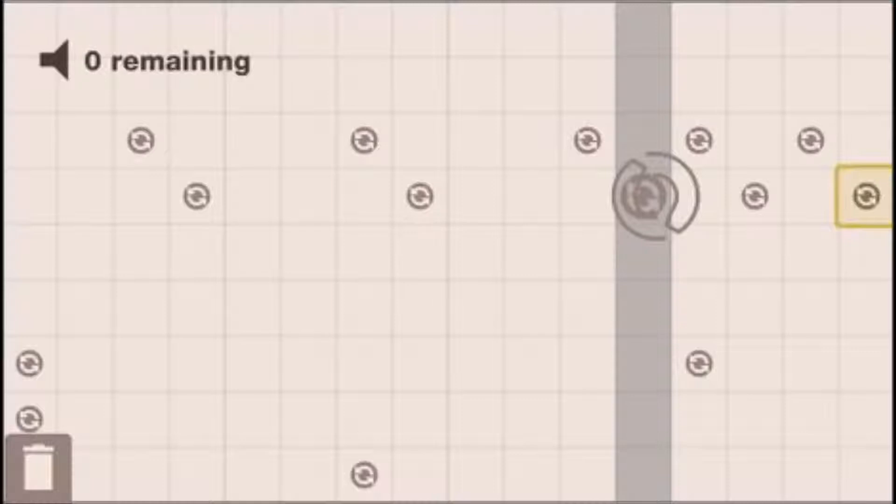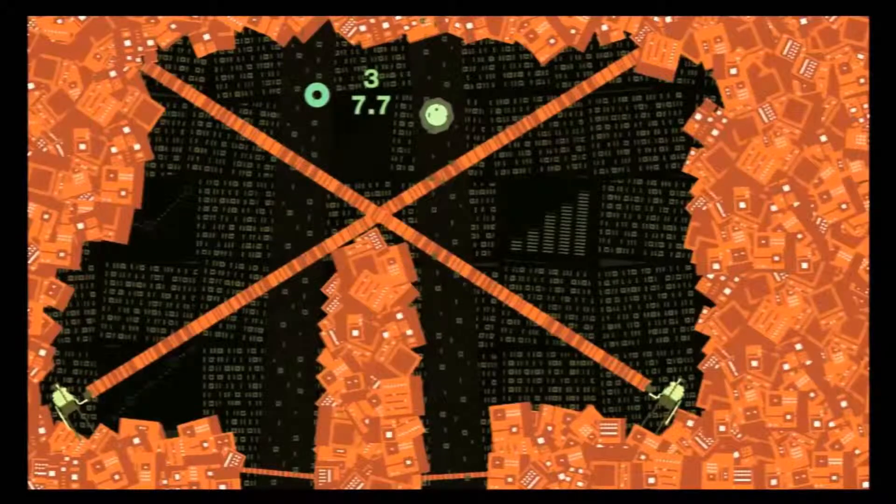Now we get to the tough part of Sound Shapes, and that is Death Mode. In Death Mode, you're tasked with collecting a set number of notes as your little ball character in a short amount of time without getting hit by anything. It's not as much difficult as it is just annoying and luck-based and random. About 50% of the time you're going to get a layout that is basically impossible to do in the time limit they give you, because the note layout is random and changes every single time you play.